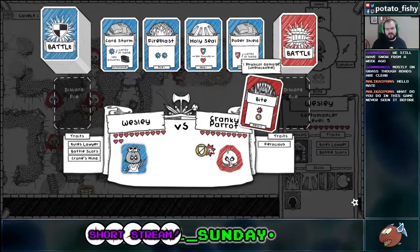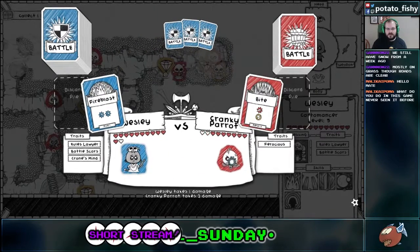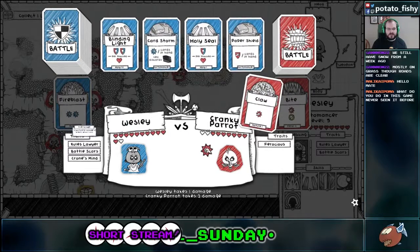So that's unblockable. Basically then you fight the enemies — they have cards. This does one physical damage. Red is physical, blue is magical, and it is unblockable. So I've got traits. Like each class has different traits as well. If I take more than two damage — or two or more damage — I draw a card.